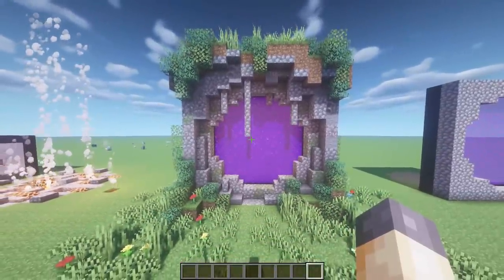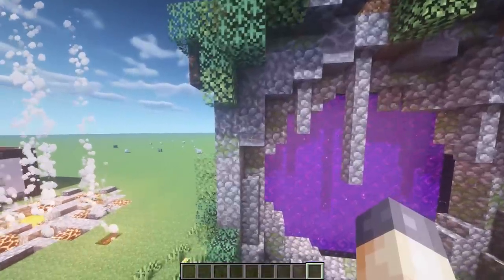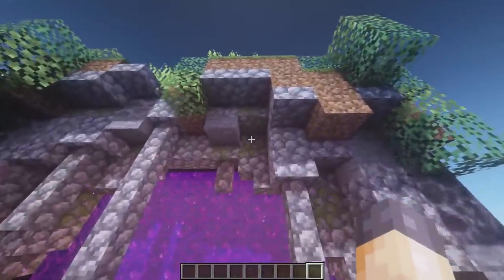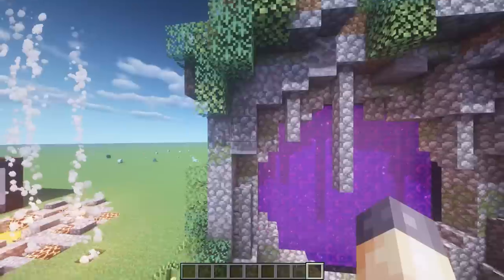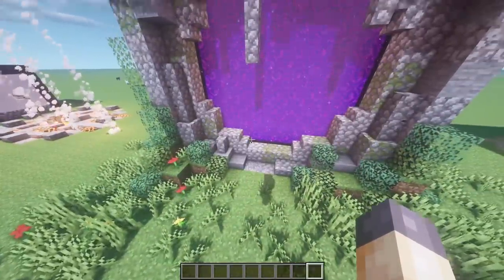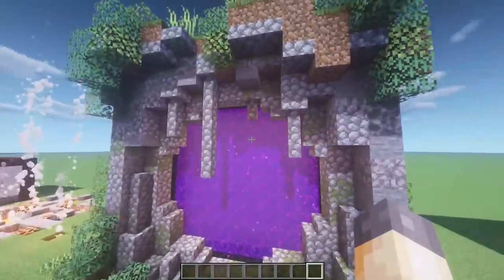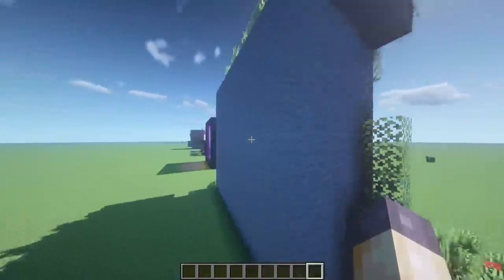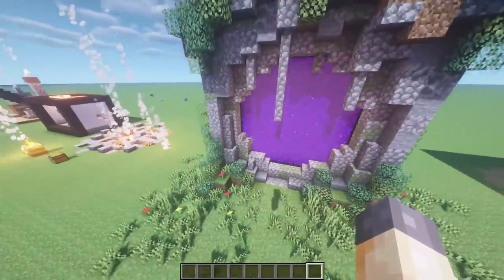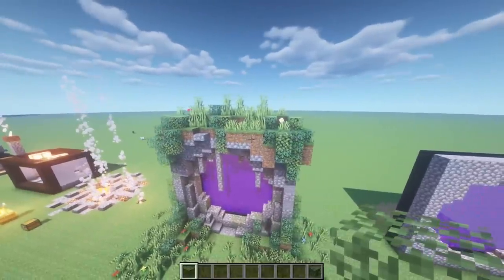Another thing I wanted to mention about this build: I've added a lot of variation into it. I'm using dead coral blocks mixed in with stone and cobblestone — maybe some mossy stone as well — just to add some variation to the grey. If you use a lot of stone and cobblestone it gets very repetitive and boring, but mixing these in really adds a lot more texture. I've done the same thing with leaves, using spruce and birch leaves mixed in to make it look a little bit nicer.